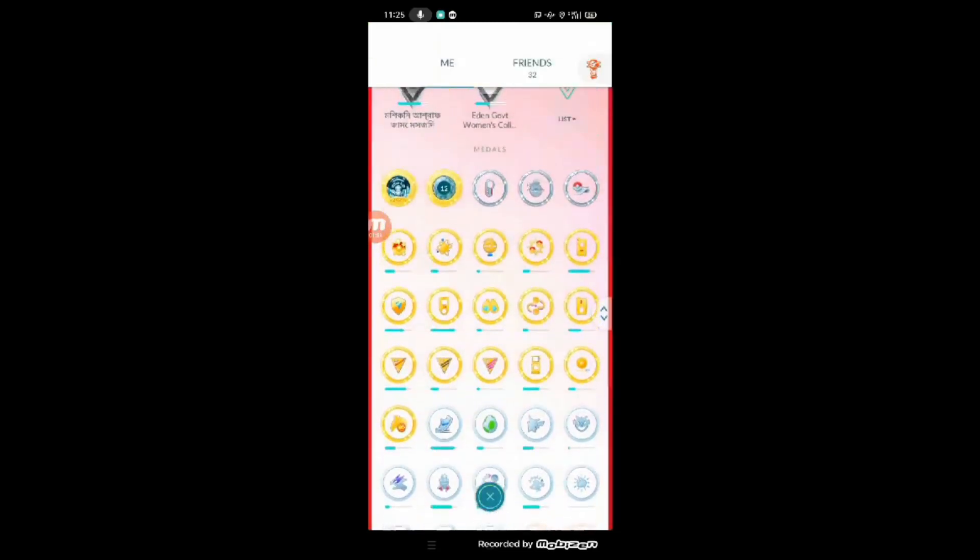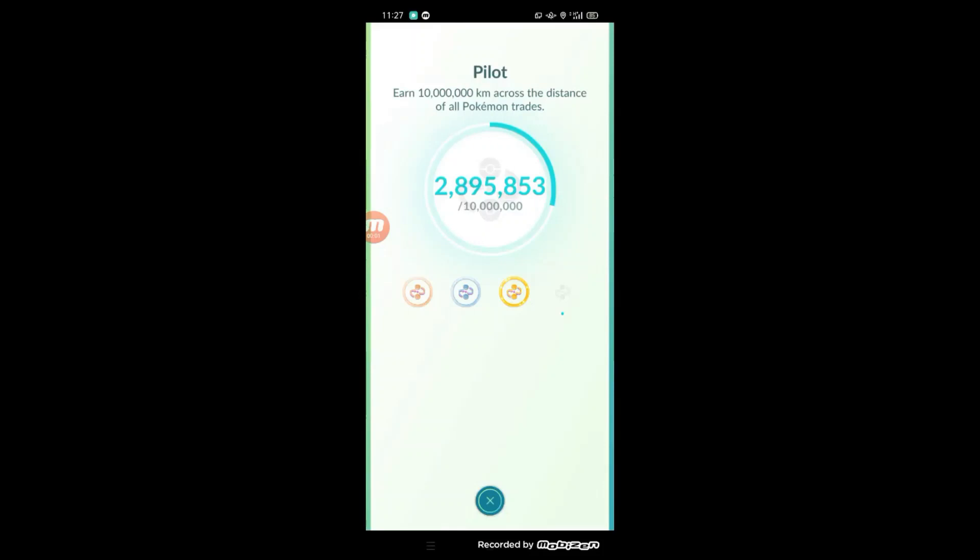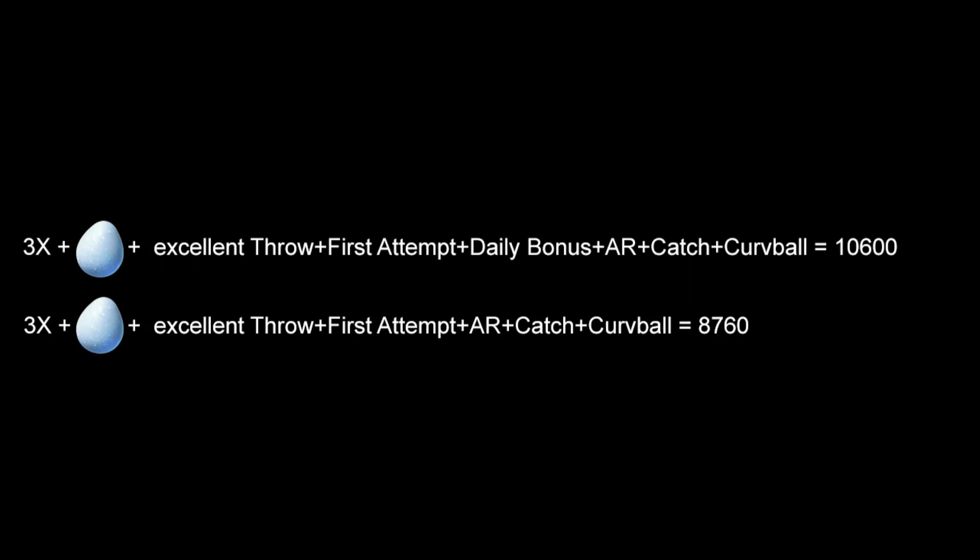There's also the Picnicker medal: use a lure module to help any trainer catch 2,500 Pokémon. Make sure to trade with a friend or someone who plays Pokémon GO to trade mirror Bulbasaurs to get some luckies, hundos, and shundos. Also make sure to get some excellent throws and use a Lucky Egg for 7,000 XP, which is crazy.